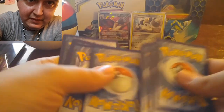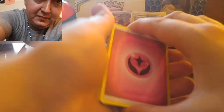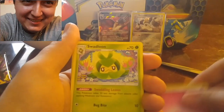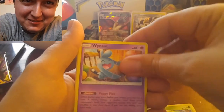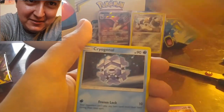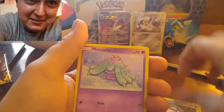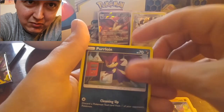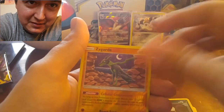I got some rest in peace cards over here. I just pulled over — look at that. As I'm saying that! Oh, that's so cool. Swallot, why not, Ariados. The star ones are rest in peace cards. Vileplume, Porygon, Zygarde.